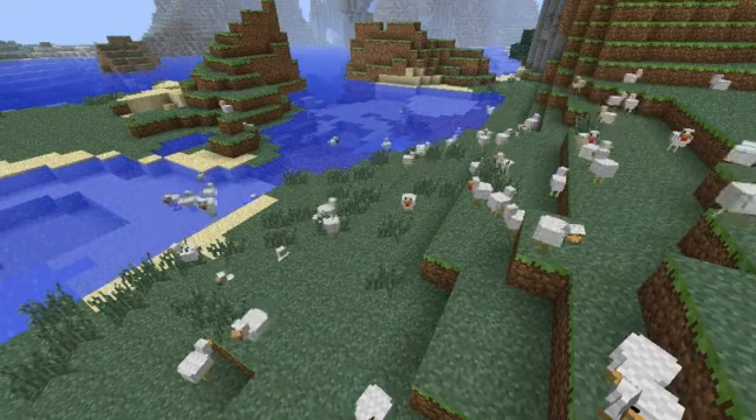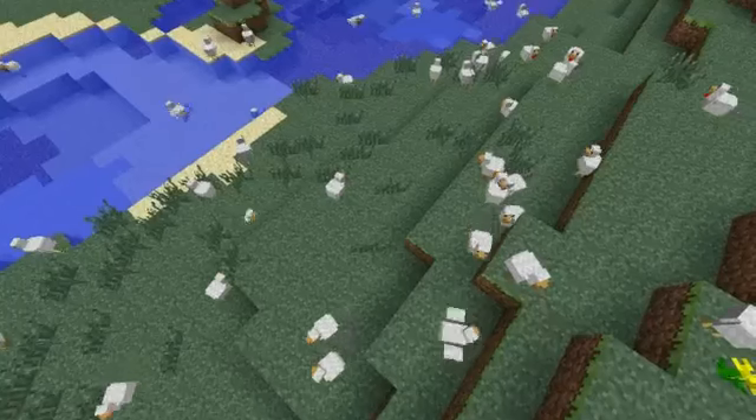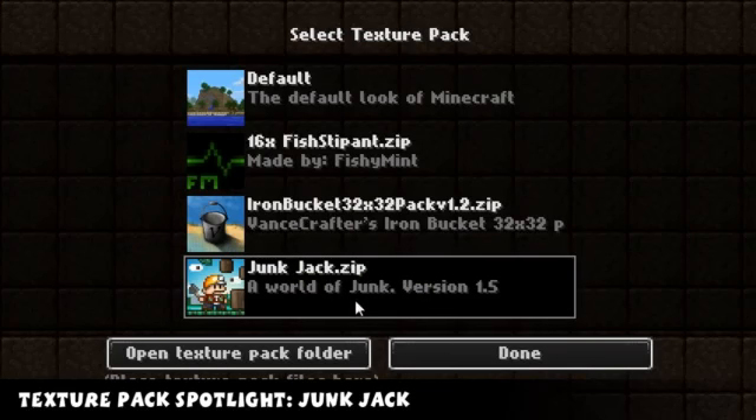My name is Supremo Pete, chickens are everywhere, and this is Minecraft Weekly. Welcome to Minecraft Weekly 66, and this is a texture pack spotlight.